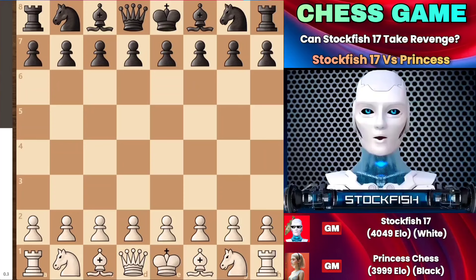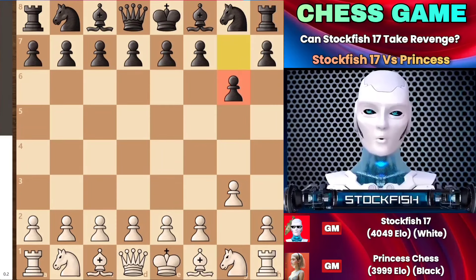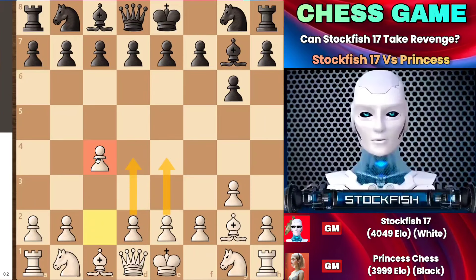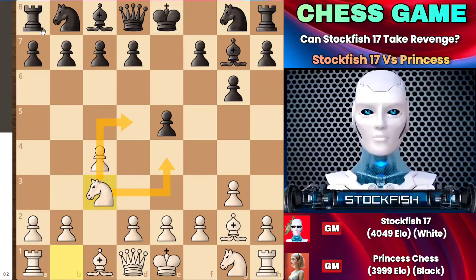I started the game with a defensive move, G3, rather than considering E4 or D4. She copied me because she loves to play the copycat variation, and when I played C4, it became my duty to occupy the center with my D and E pawns. She immediately put pressure on the E5 square, and my knight went to C3 to dominate the center along with my bishop.